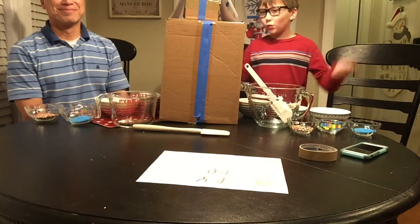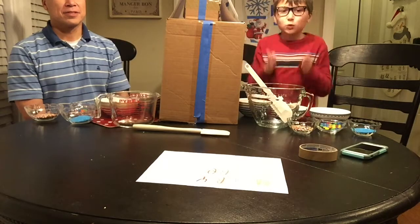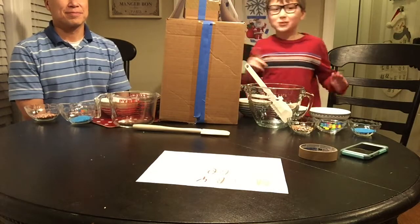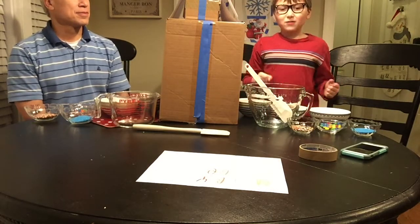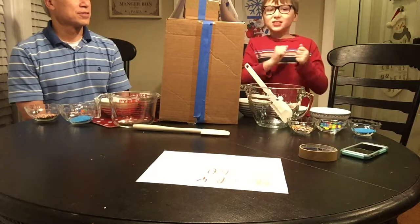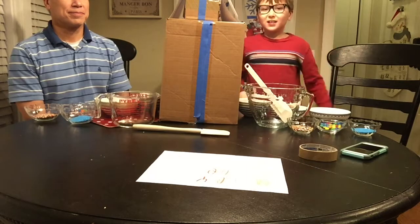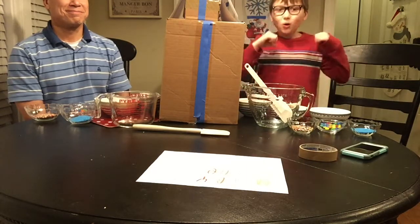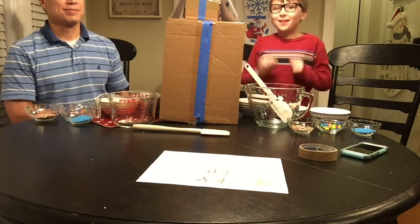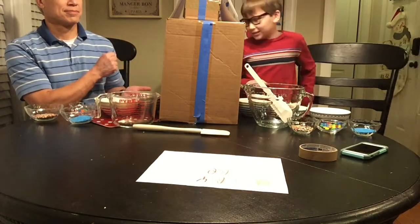For the twin telepathy challenge, how it works is we're doing block paint procedures and the winner gets to choose first. No peeking at what the other person chose. Whoever beats the other person gets to choose first, and whoever chose what the other person chose correctly gets a point. If you don't get the correct answer, then they get a point. Let's get started.